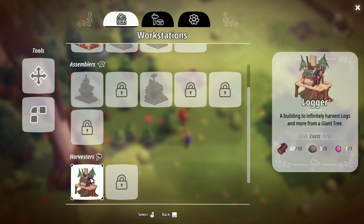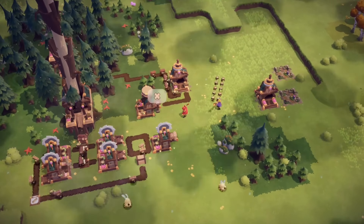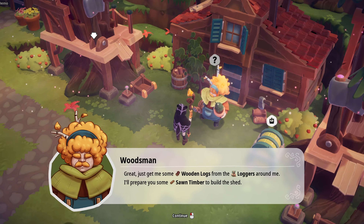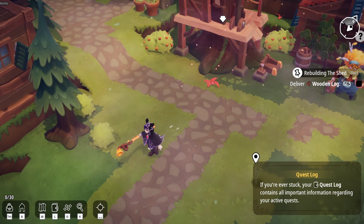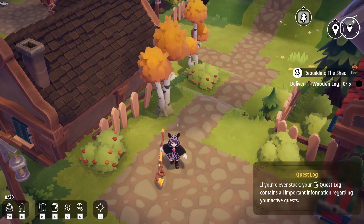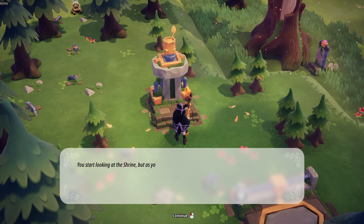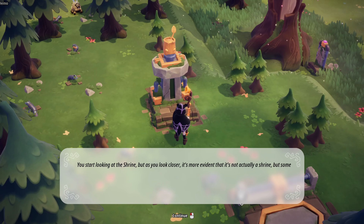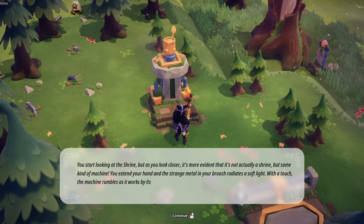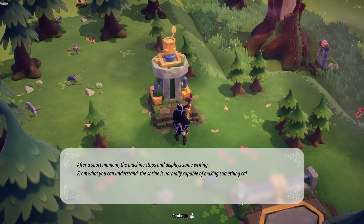Odd Sparks delivers a game that stands out for its craftsmanship, evoking cozy vibes, enjoyable gameplay, and a distinct identity. It's challenging to draw direct comparisons to other games because Odd Sparks has carved out its own little niche. The game radiates individuality and charm, showcasing evident passion and dedication from the developers in crafting a narrative that is truly their own. I really hope this game gets the recognition it deserves, and I would strongly encourage you to check out the demo available now — it's going to be a huge hit in the cozy category when it comes time for the full release.